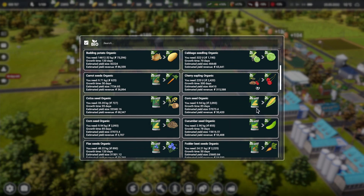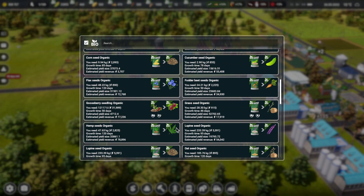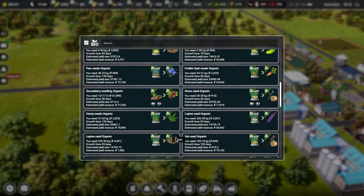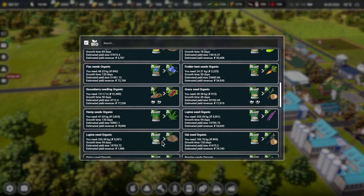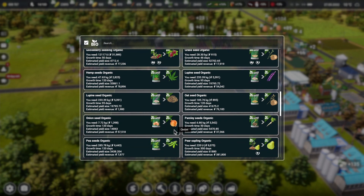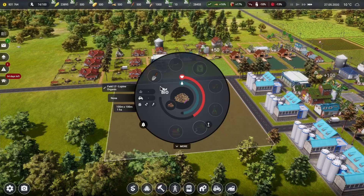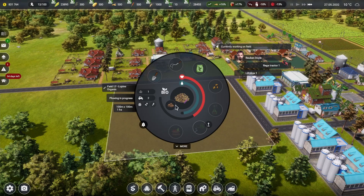Looking at the seeds we have that can turn into crops — we have corn, which is probably the cheapest option. But the lupine is pretty expensive and we get a decent profit from it. Since we're not going to sell the crops anyway, we might as well just use it to feed our animals. We haven't grown any lupine yet, so let's go ahead and grow lupine on this field.